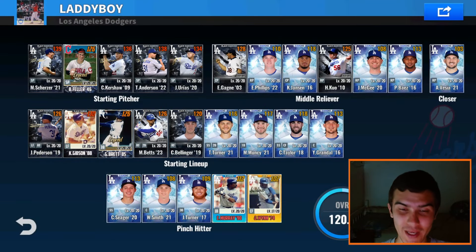Hey guys, welcome back to the channel. 2018 Fireballs here, back with another MLB 9 Innings 24 video. We're here with the Dodgers team today, and we have yet another Team Sleek Sig Player pack and a grade increase to do.